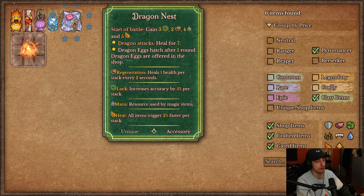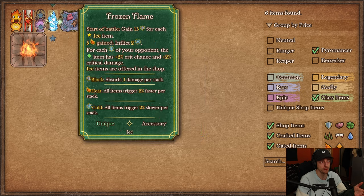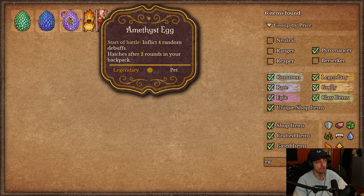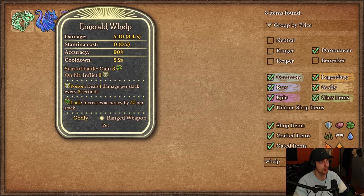This all depends on how strong dragons are. The effects are okay — healing for 7, hatching eggs faster — but if dragons themselves aren't strong, this is bad. There are three egg types offered: one gives 3 luck (Emerald Whelp), one gives 4 mana (Sapphire Whelp), and one inflicts 4 random debuffs (Amethyst Whelp). The Emerald Whelp has 3.4 DPS, 5 to 10 damage, 0 stamina, cooldown 2.2 — standard stats. Each combat it gains 3 luck, and on hit it inflicts 3 poison.